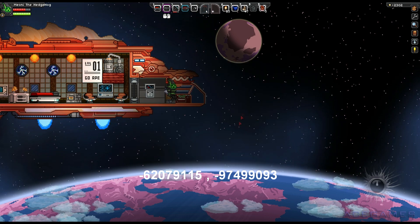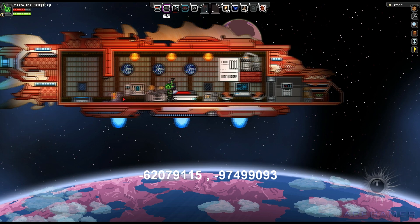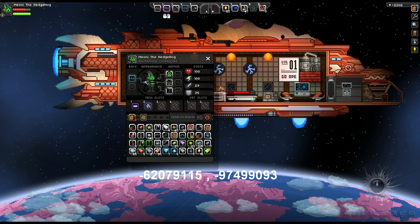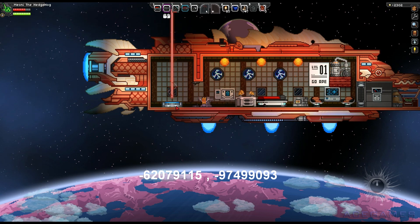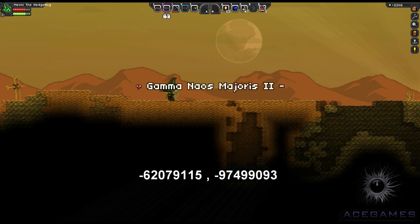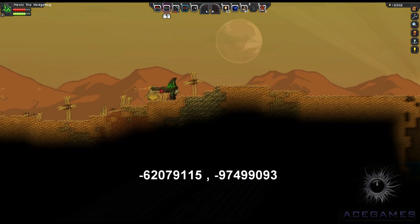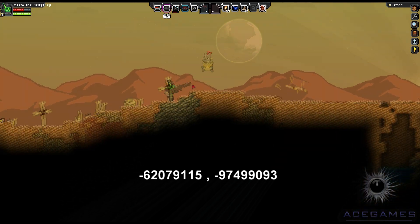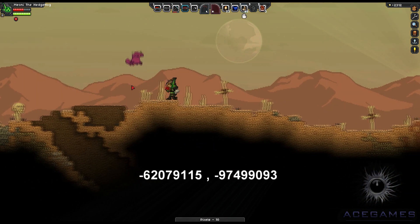If you put this into your computer inside the X sector — so you've got to get all the way there — you will be on this particular planet which is a level 37 moon. So obviously come prepared for that. I will put the coordinates written down so you can copy and paste them into the game in the description below.